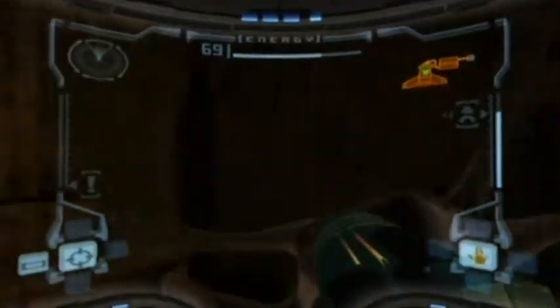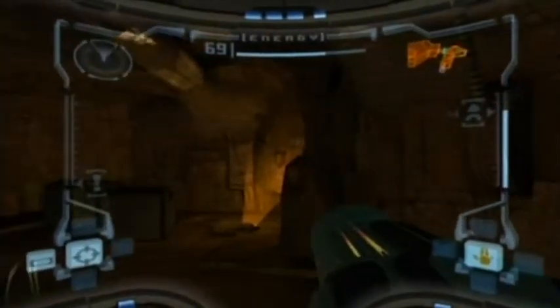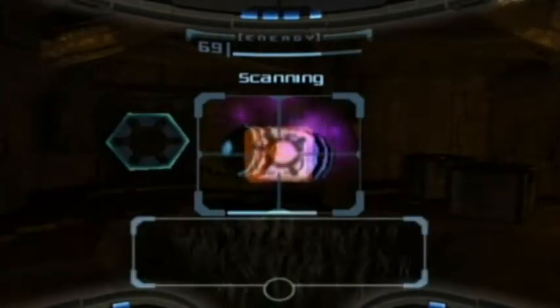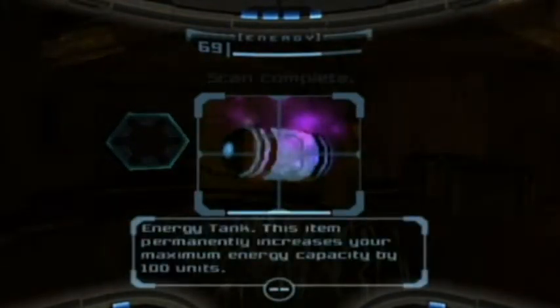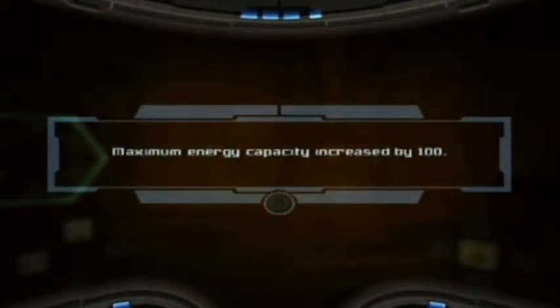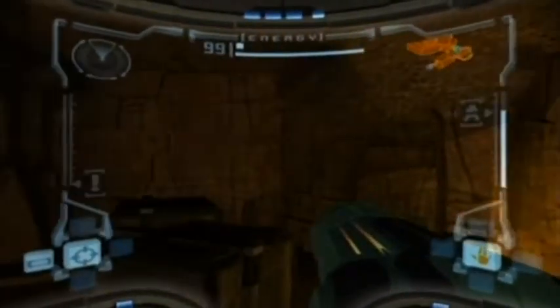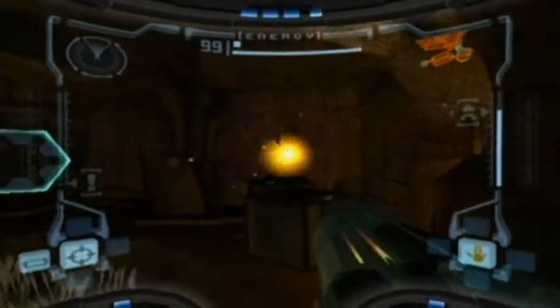Guess what? You might want to scan that first. Because it is an energy tank. Yay! You have a brand new energy tank! Now you can destroy each of those little cube thingies.